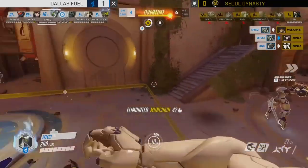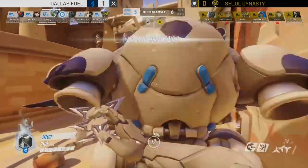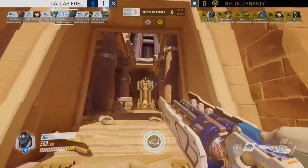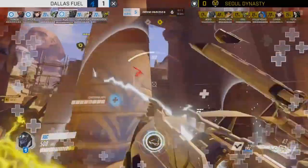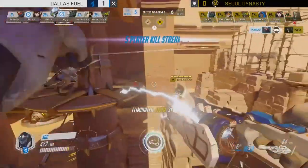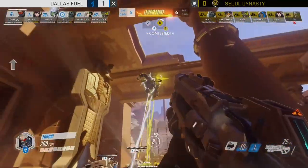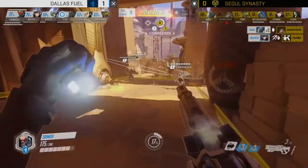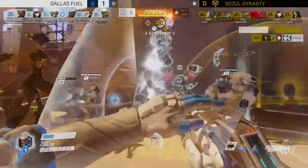Ten seconds left, and Dallas have got to push through two support ultimates and a Widowmaker. Chips Hyun activates Valkyrie early just to flutter through to the point — Flader tries to set up a shot. Tobi activates his support ultimate as well; Ryujehong goes down early but has Transcendence in his back pocket — Tobi picks him up and he activates Transcendence. Effect has done enough damage to build Dragon Blade, so once that Transcendence is used, it's a signal for Effect — it's go time. Seoul Dynasty change their comp massively: Reaper, Ana, and Lucio come out for high-impact instant heroes.